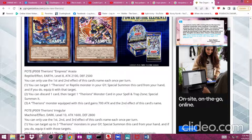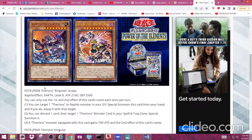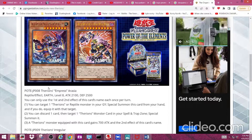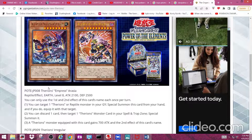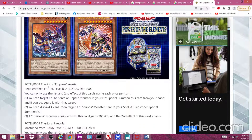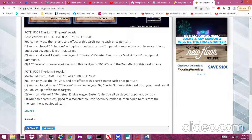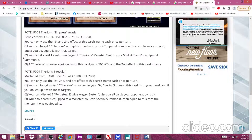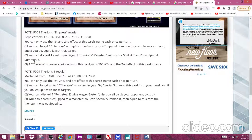Fun fact — I did not know this — but you can use their effects while they're equipped to other monsters. That means you can basically get a search as long as you have her on the field, whether in the monster zone or the spell and trap zone. You could also get the Regulus negate even without having Regulus in the monster zone. A Therion player basically educated me on that. So this card can essentially special summon itself if it's in the spell and trap zone, though I can't imagine why you'd want to unless you're going for an extra deck play.